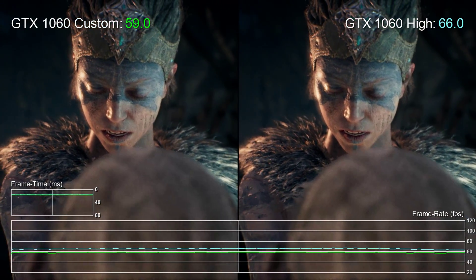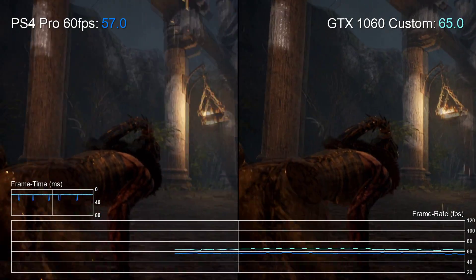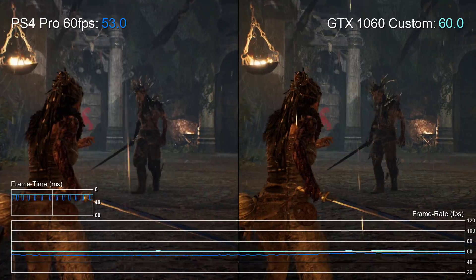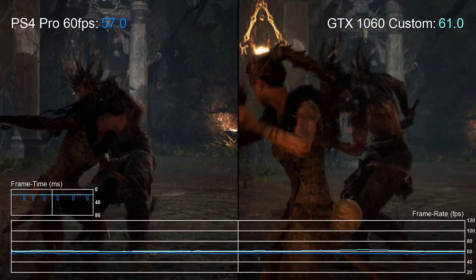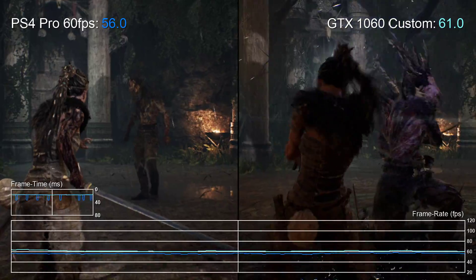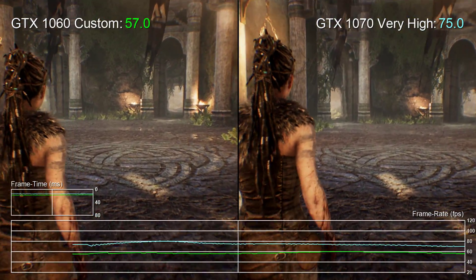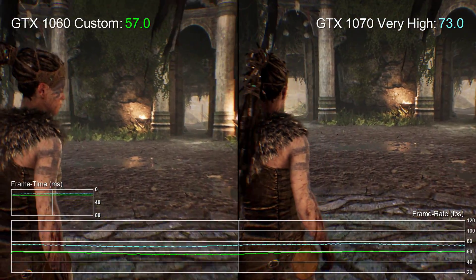On the flip side, performance here is actually pretty good. Even when matching PlayStation 4 settings, the GTX 1060 still has enough grunt to exceed what PS4 is doing at 900p in its 60fps mode on PS4 Pro. So the experience is good enough if you want to hit 60fps for most of the time at console quality, but if you want an absolutely perfect locked 60fps without compromising settings below PS4, you're going to need a faster GPU.